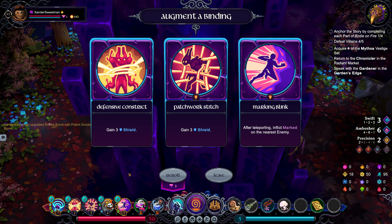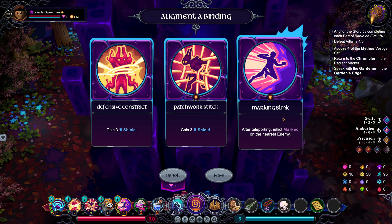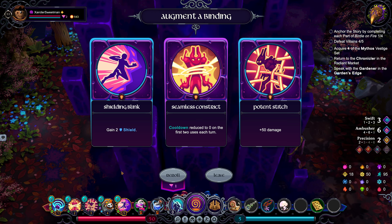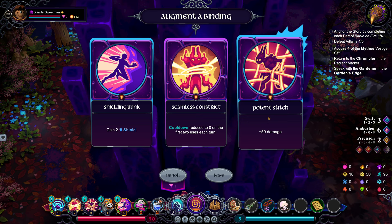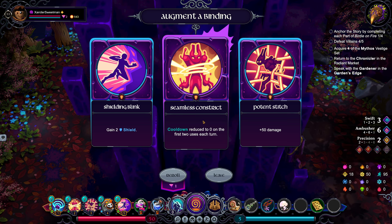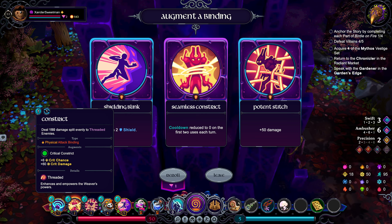I'd quite like something awesome from these. After teleporting, inflict marked on the nearest enemy — that's got early-in-the-turn potential. Let's carry on rerolling. Potent Stitch makes it very powerful. Reducing Constrict cooldown to zero for the first two uses each turn means we could really push into it though. Let's go with seamless constrict.